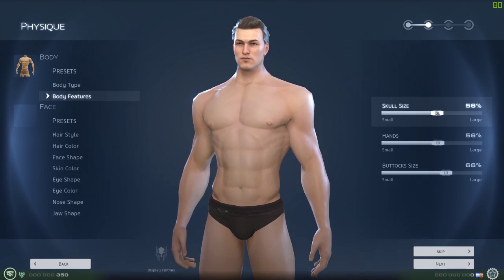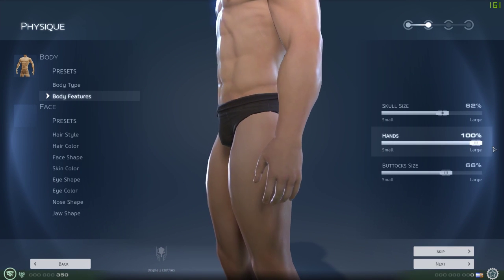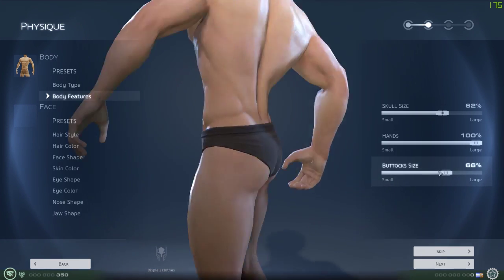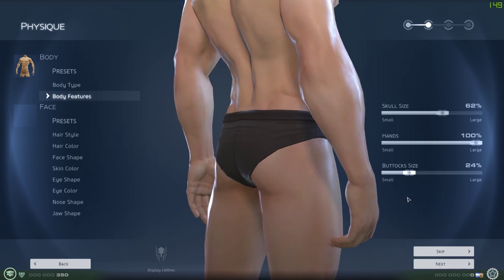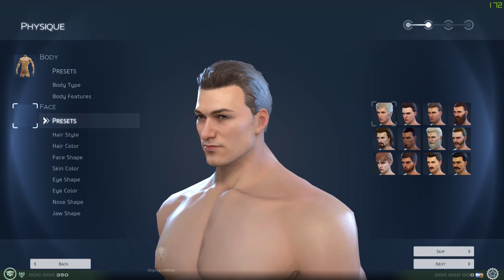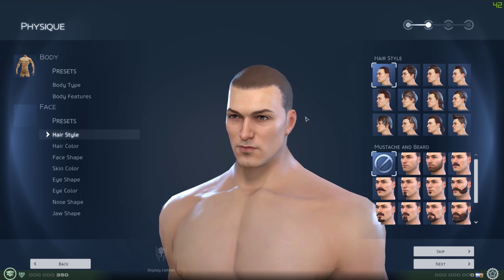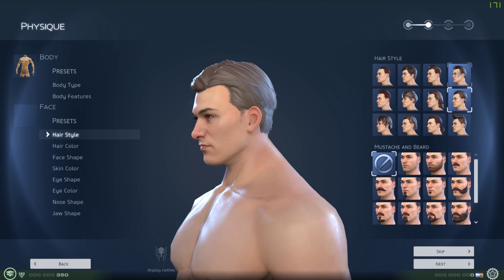The features - you can make your head big and small, your hands. I like large hands. Buttocks - you need good buttocks in a game if that's what you're going to be looking at. You've got a few hairstyles here.